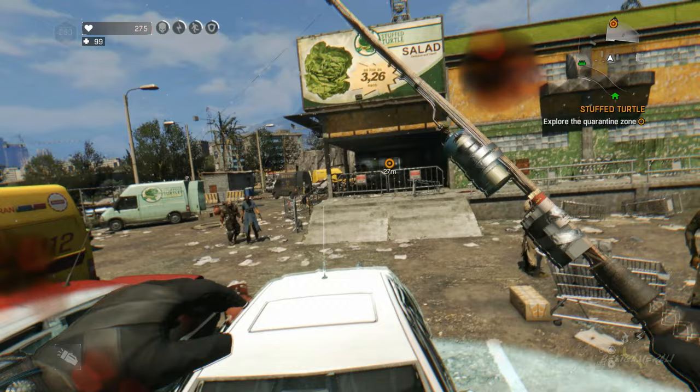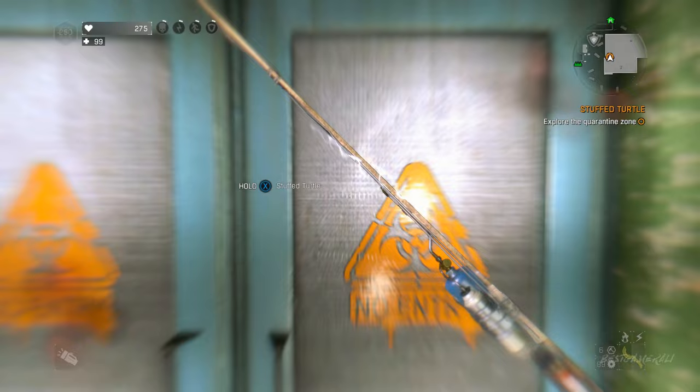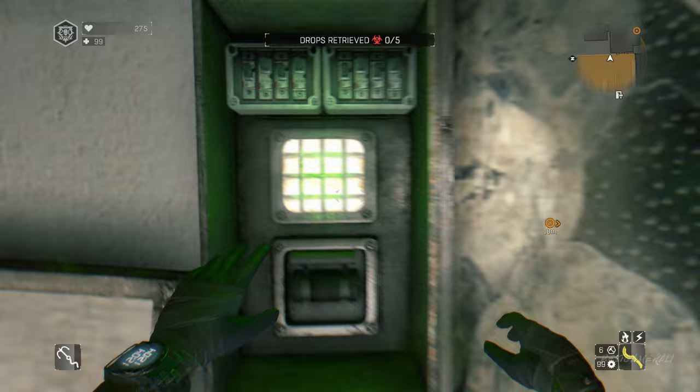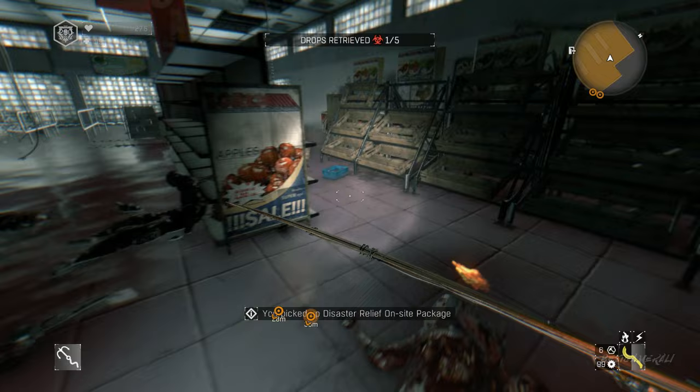Go to the quarantine zone Stuffed Turtle and collect as many disaster relief packages as you can. To level up faster, you need to collect at least 200 disaster relief packages. If you turn in 200 disaster relief packages in Nightmare Mode, you can become Legend Level 1, because that's what you need.